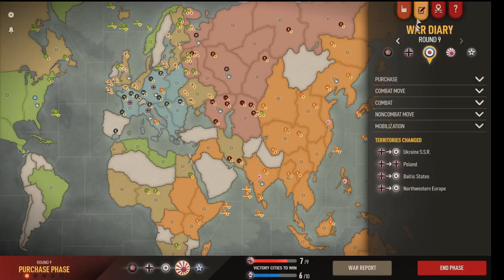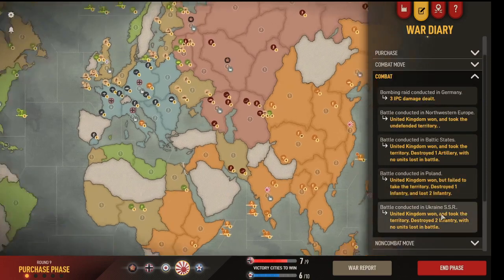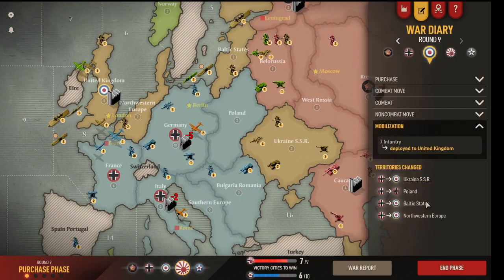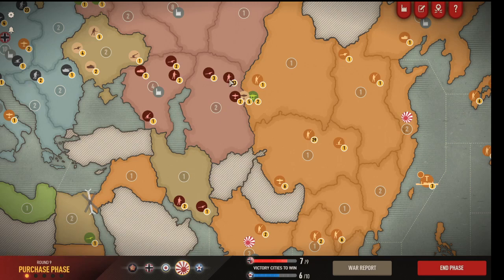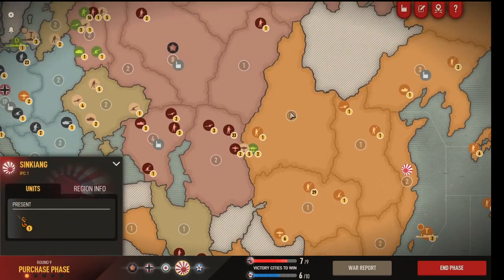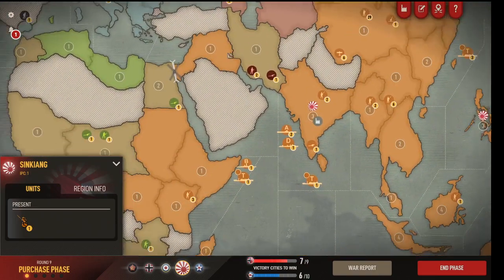Japan's turn, round nine. UK bought seven infantry and bombing raided me again — Northwest Baltic, Poland with nice losses for him there, Ukraine. Just seven infantry in the UK. For Japan, can I attack this? He's got 36 plus nine, that's 45. I want to move into Xinjiang, threaten more territories, and expand my trading. I definitely need to take Persia because this is too much of a threat, and I need to think about what to do down at the bottom.